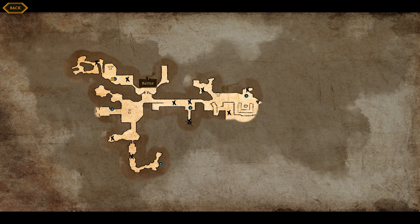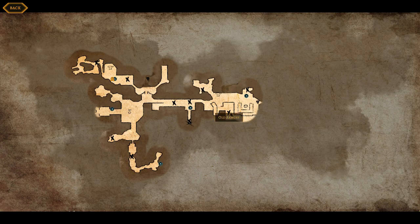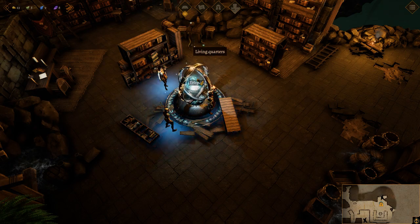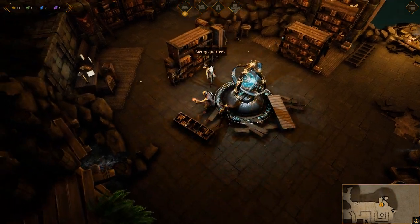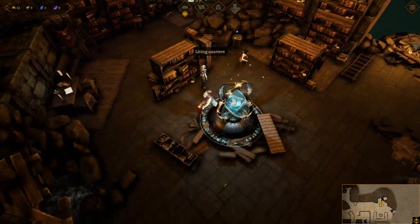We've cleared everything else. There's just that battle which we're waiting on. There's the broken bridge, the orc camp there, the old armory. A battle there. Let's talk about that. There's nothing else here that I missed. Oh, gold. Most importantly, gold so we can upgrade.